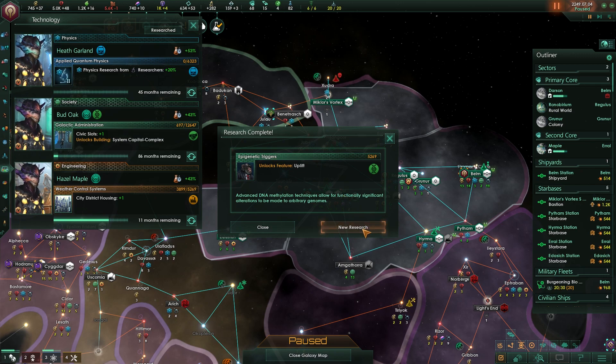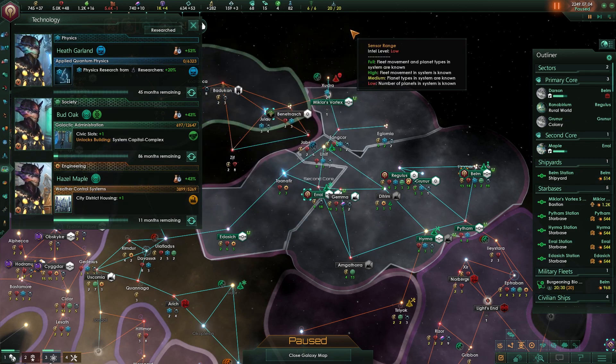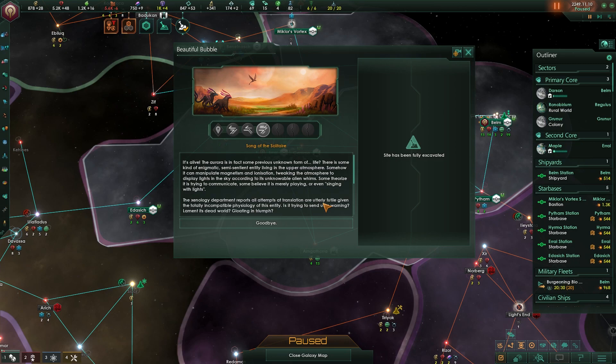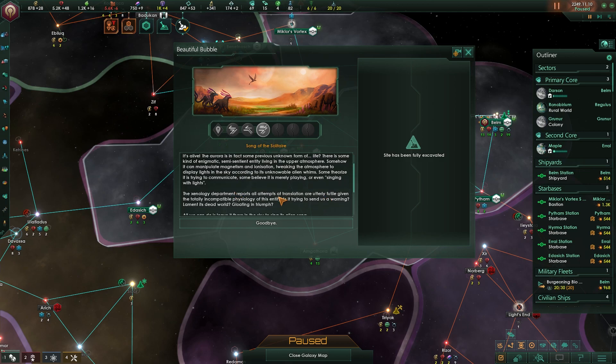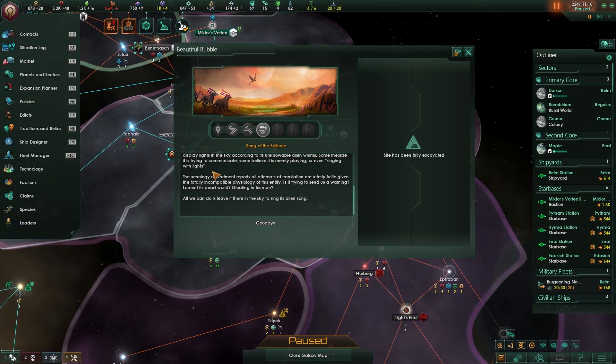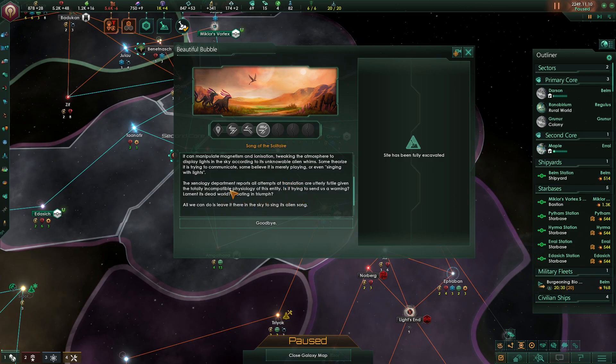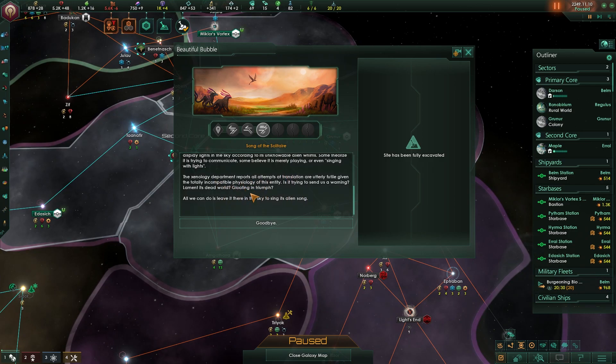We get uplift — okay, that's the reverse stuff. Song of the Solitaire — so basically the planet itself is some sort of unknown life form, and the lights around it are trying to communicate to us. We don't really know how, because the translators don't know what to do with the information — it's totally different, incompatible physiology. We don't know if it's sending us a warning, lamenting its dead world, or gloating in triumph. All we can do is leave it there in the sky to sing its alien song. Goodbye.